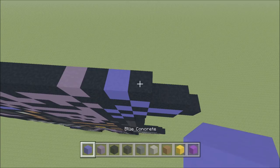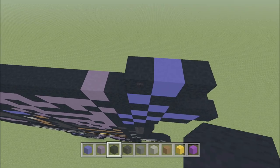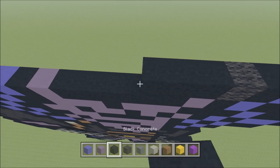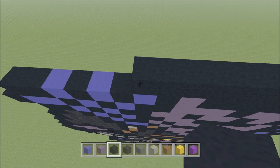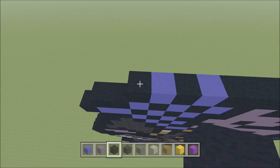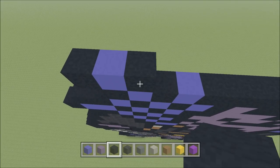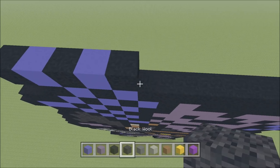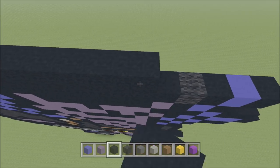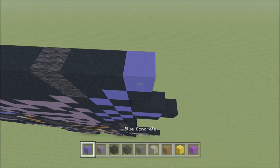Build up above that black with a blue. To the right add a black, to the left add a black, followed by a wool, and then ten black — one through ten — and then a blue, black, blue, black. Build up above that black with a blue. To the left add a black, to the right add a black, and then a blue, black, wool, and then nine black — one through nine — and then a wool, two black — one, two — a blue, and then a black.